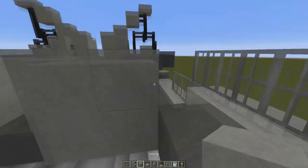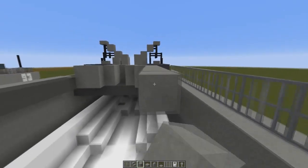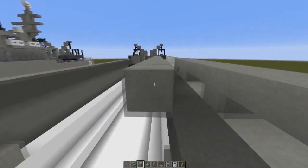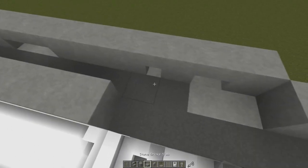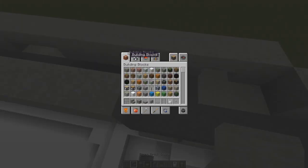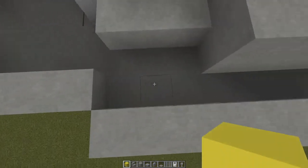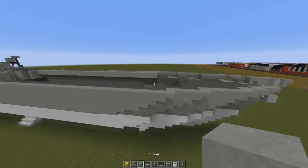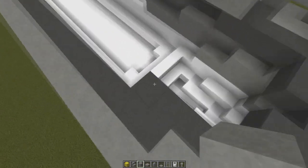Put stone blocks: two here, two here, one here. On one side put tripwire hooks, on the other side put two cobblestone walls and two fences there. Run the stone block line forward all the way to there — between here and here should be four. Double check: that one should be three blocks. Do that on this side as well.